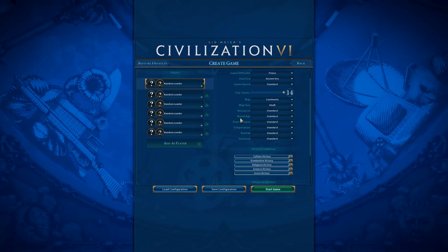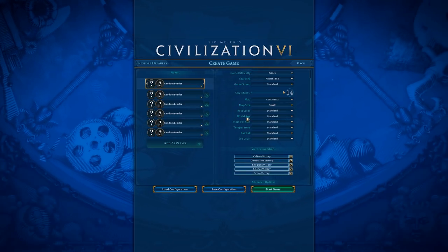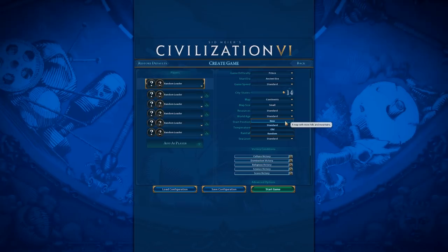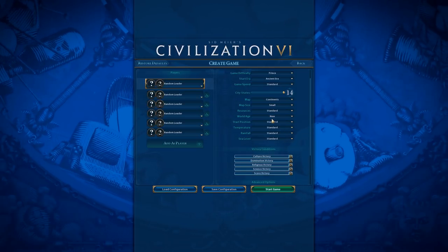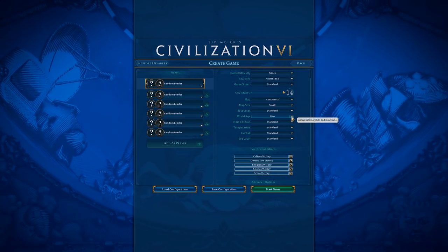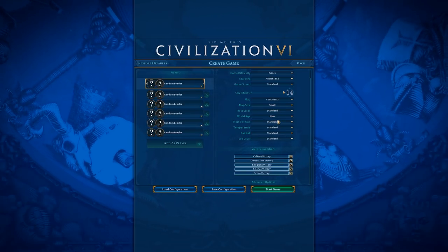World Age is a really big one to consider, especially if you're playing on higher difficulties where the AI is totally cheesing you. New World Age adds more hills and mountains, which generally means more production and more possible adjacency bonuses for Campuses and Holy Sites. I would definitely recommend setting World Age to New when starting out on higher difficulties, because the AI is generally too poor at actually utilizing those adjacency bonuses.